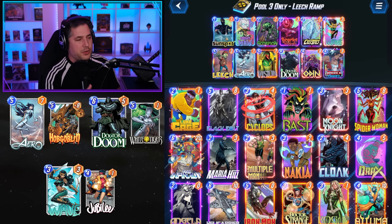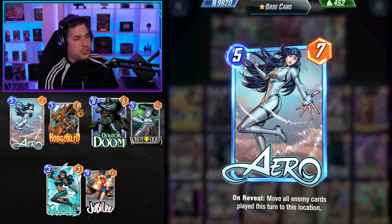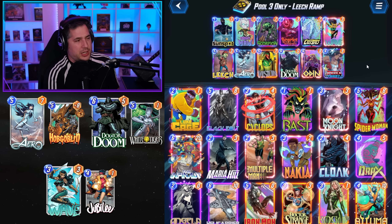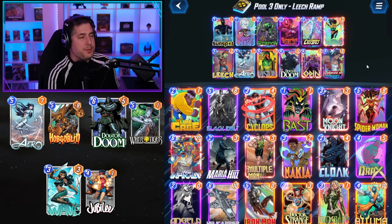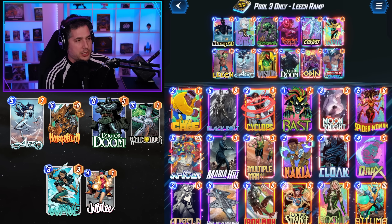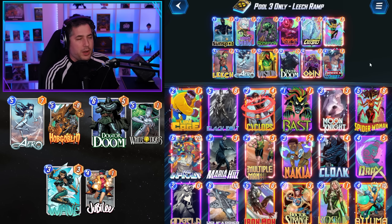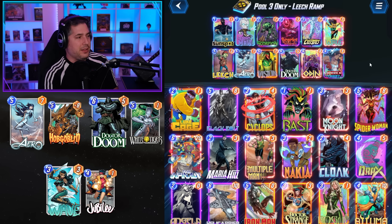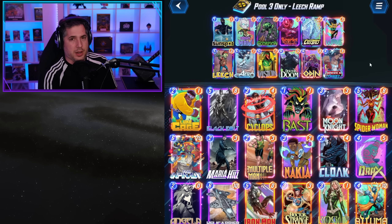The one thing this deck cannot do very effectively is counter Shuri. You have Arrow, but you can't really run Shang-Chi — ramp lists run really awkwardly with four drops. Like, do you play Shang-Chi instead of Doctor Doom? That feels terrible. So that's the one disadvantage of Ramp lists right now — a little susceptible to Shuri. But overall, if you're able to get that Leech out pretty fast, you'll find yourself winning more games than not.